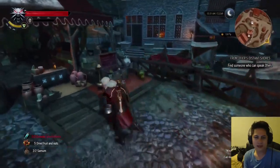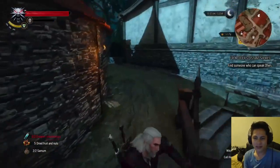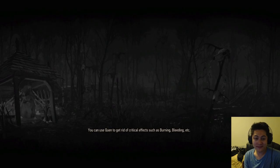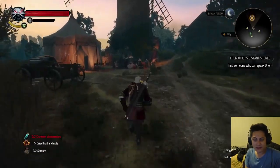What you want to do is go to a signpost and take it to where the marker is once you set your quest point. Take a quick travel point to the Upper Mill and talk to the merchant.